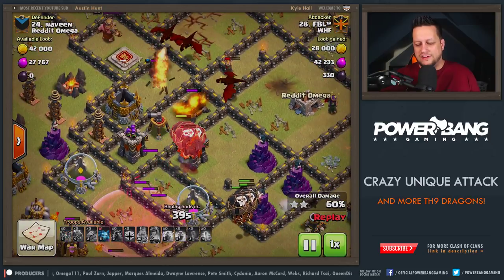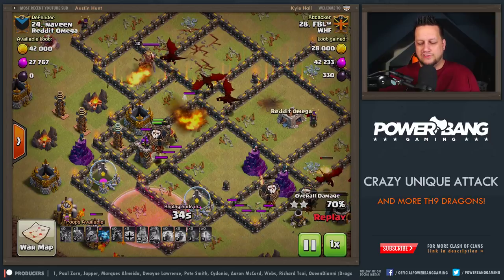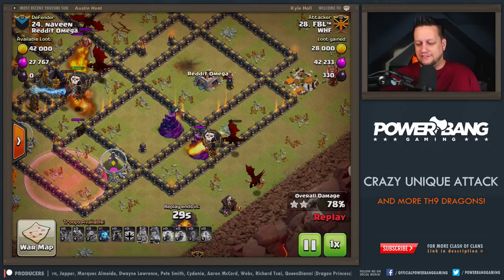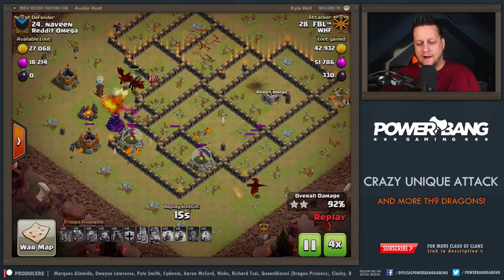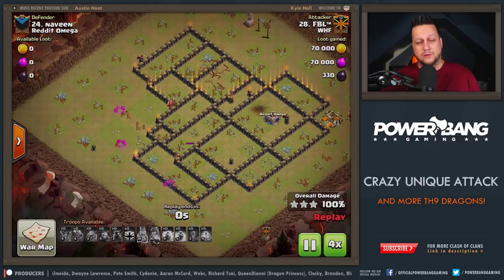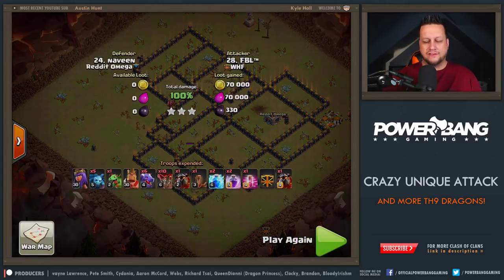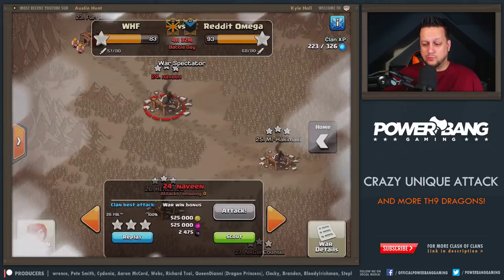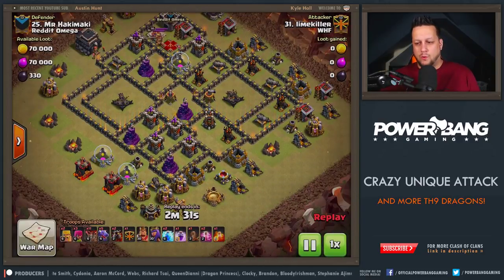All Air Defenses down and even some air targeting stuff as well. That Hound's still alive, still tanking. The Balloons having their way with the backside of this base. And then we've got Dragons and Balloons just crushing the rest of it. The only thing really left is the Tesla Farm over there, but too many Dragons left alive — they're going to take it out. Really solid stuff there from FBL. So again guys — Kill Squad to one part of the base to hopefully take out some Air Defenses. Use as minimal camp space as possible, minimal hero space as possible, because you want to get as much accomplished as cheaply as possible. And then Dragons for the rest of it.